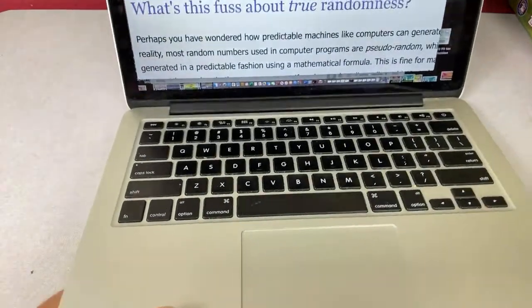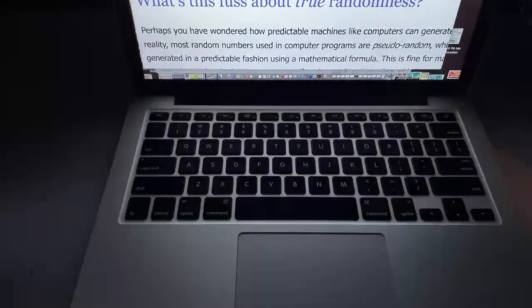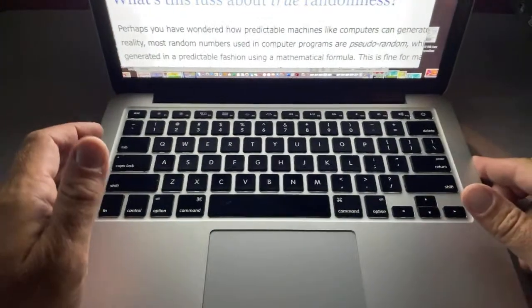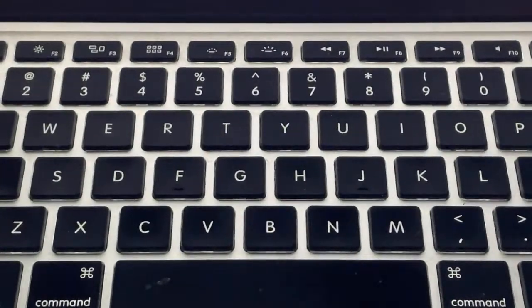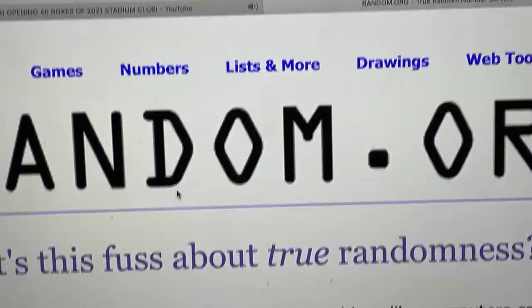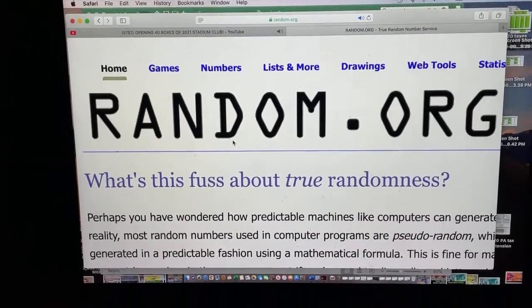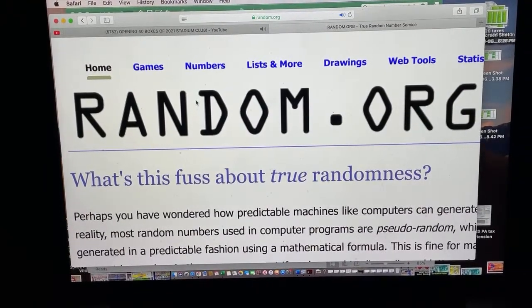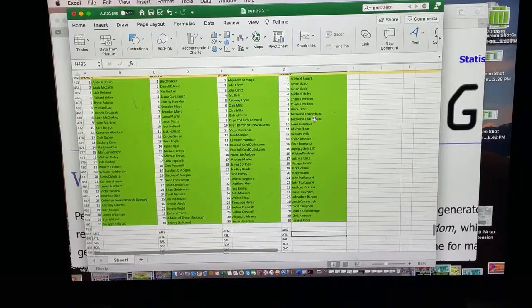Hope everybody's having a very nice Wednesday evening. We are on random.org right now. I have a document with all the names for tonight — they're all in green. This is Break A, the first 10; Break B, the second 10; Break C, the third 10; and the final round, the fourth 10.